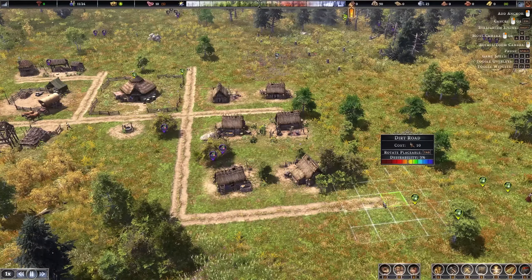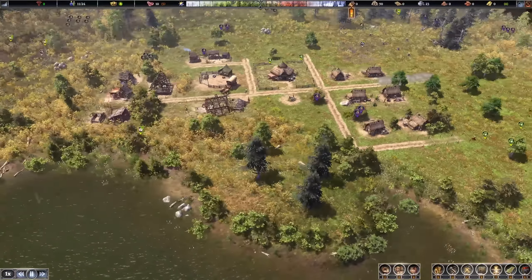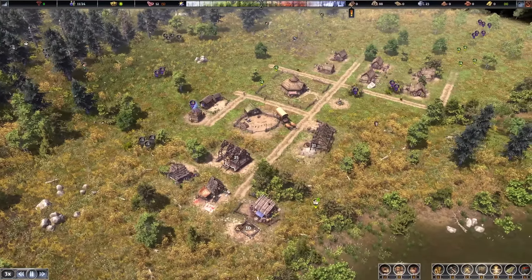With that we now have six houses in our village, which should enable proper immigration. Let's get this block finished so we can continue with the road. I'd probably like to have my first market here, and we'll just see what we can squeeze in.